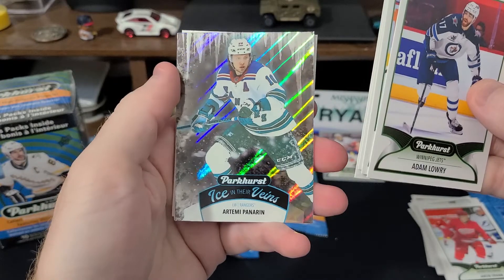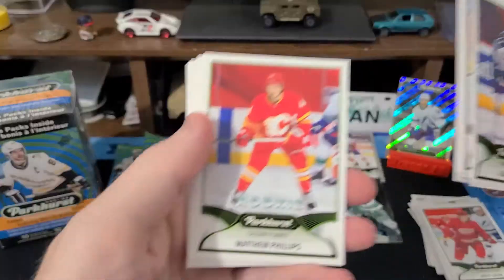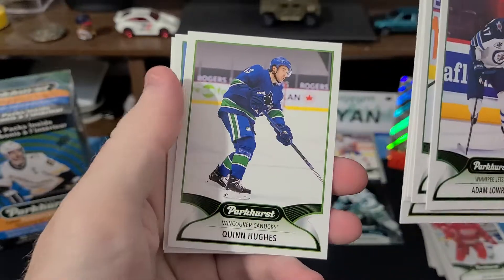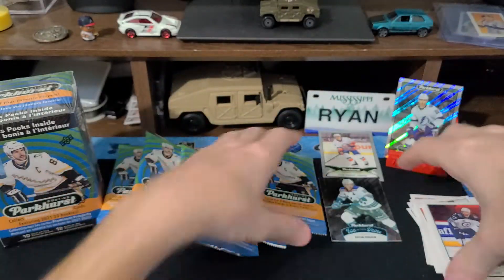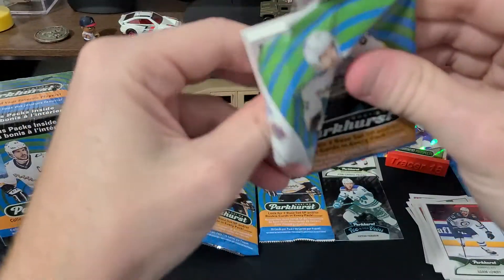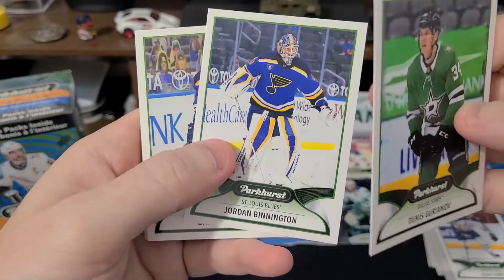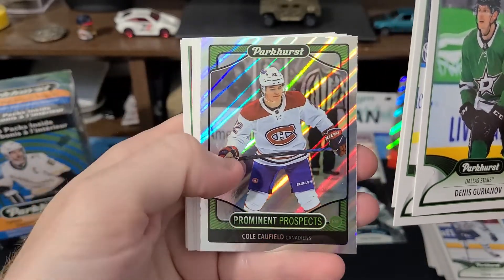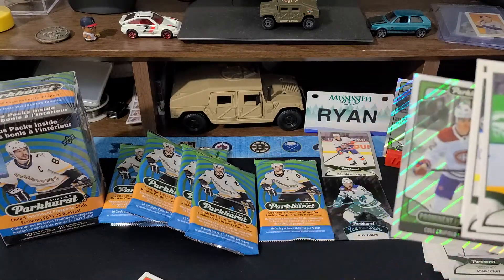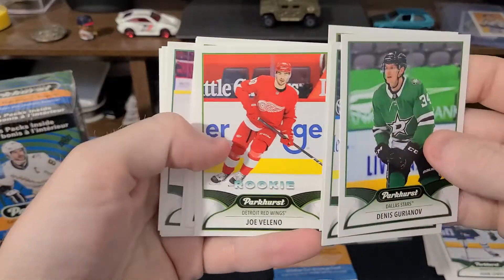Looks like we got another one — oh, this is Ice in Their Veins. Artemy Panarin, okay that's cool. Rookie Matthew Phillips. Braden Shen — dude's a chunk, I'm watching him right now playing against the Avalanche. Bennington — he's playing right now, dude's pretty good, not gonna lie. Oh sick, prominent prospect, that's what I'm talking about. Zegris too, might be the best one.